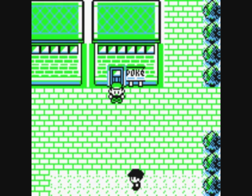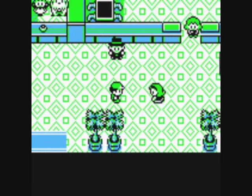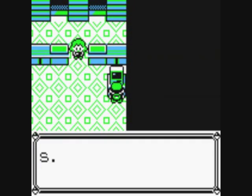Just needed to get those two items, and we needed the Cut HM to do it. I couldn't be bothered to do it earlier because I didn't have Fly. Anyway, let's get Dojiro and Pikachu out again and finish off Team Rocket Hideout.